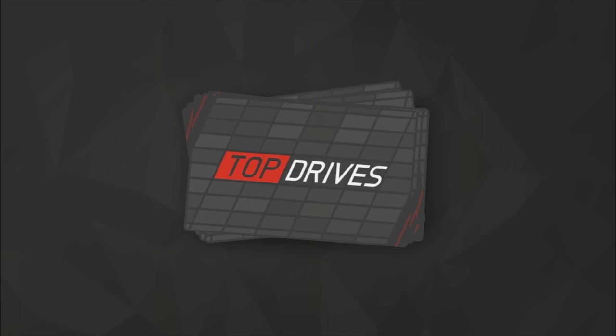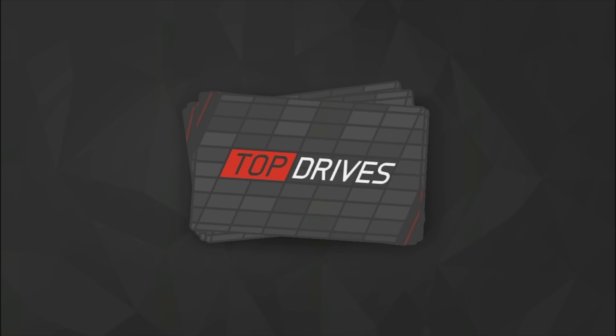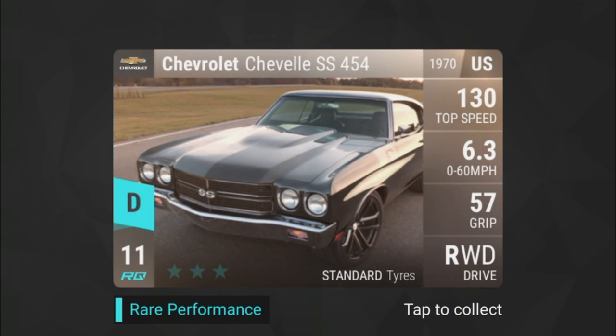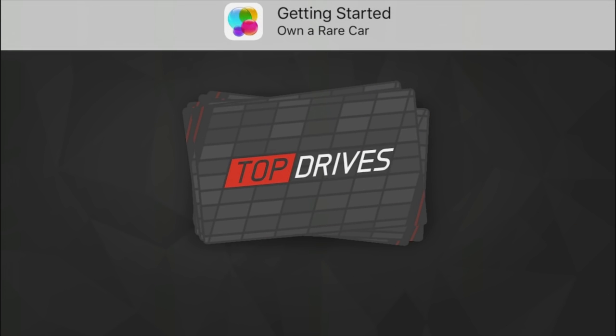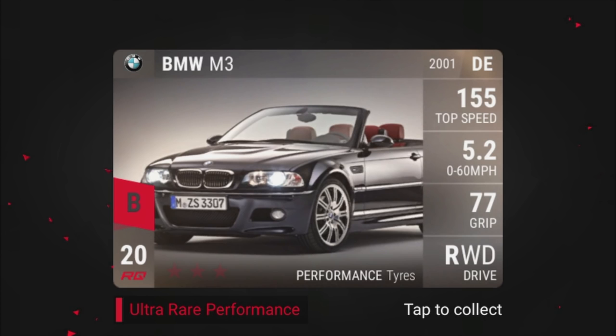This is our first pack that we are opening right now, and there's a lot of cars. 2016 Ford Ranger. They're not heavily detailed when you are playing, but oh my god - 1970 454 Chevelle. That's my dream car right there. Top speed 130, 0 to 60 in 6.3, 57 grip, real-world drive. That all plays into the results on the race. You actually watch the race in real time to see how it's going.